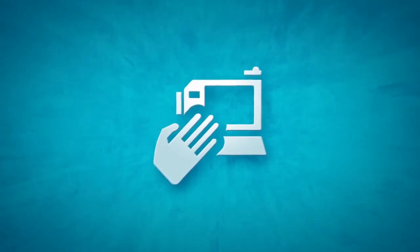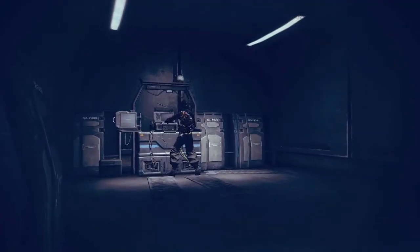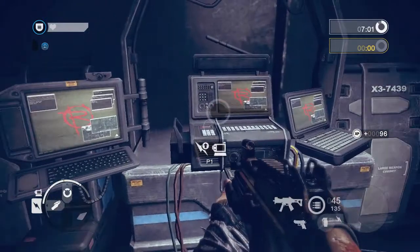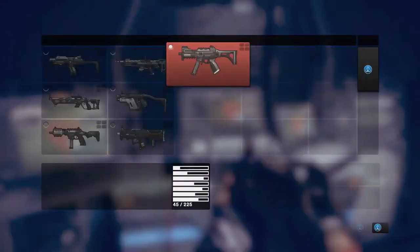Command posts. Each map contains neutral command posts. Capturing these command posts grants bonuses to the controlling team. Command posts also provide a mid-map position to change class, weapons, and replenish ammunition.